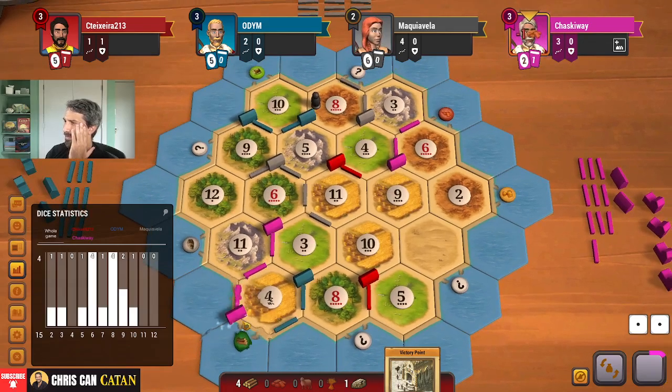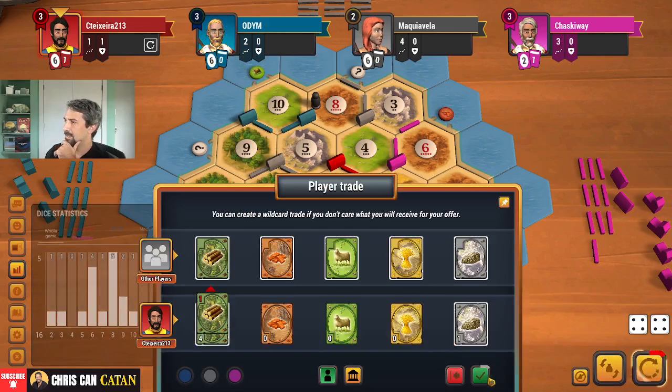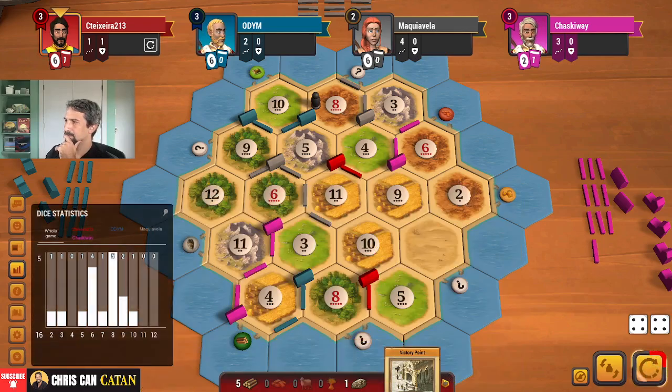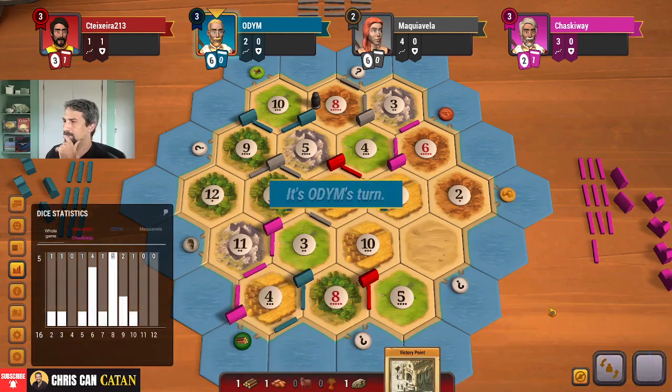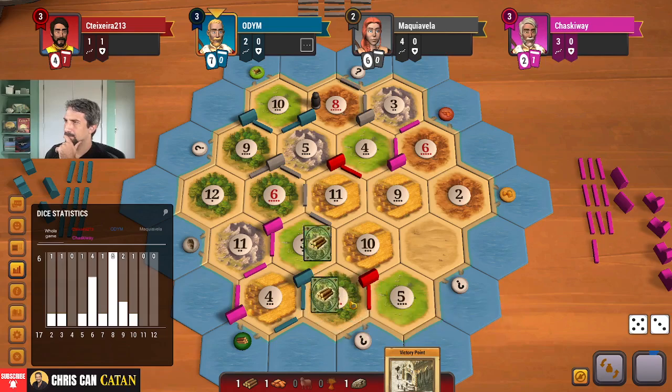Are they going to challenge him? Well, that's a little interesting. 8 again. Give anything for a wood. Do I just hold on? I'm going to trade with the brick - it sucks. I'm going to do that and just hold. We're not going to get targeted here anytime soon, I don't think. Best case, we take this and this. We're going to have to get some goodies.